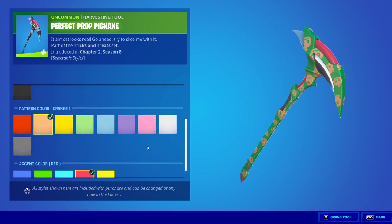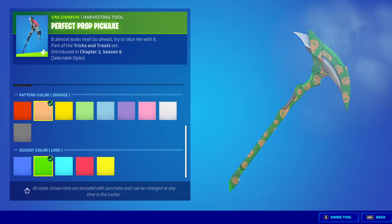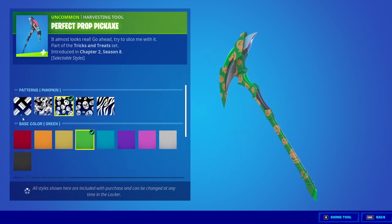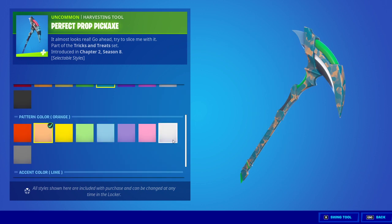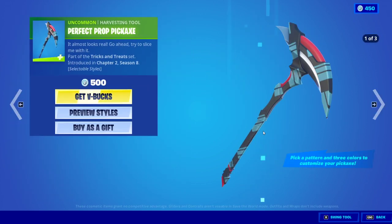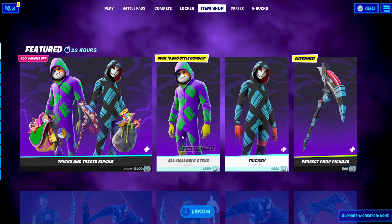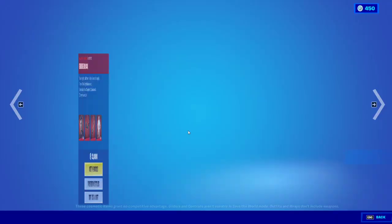On the top you can change it too — yeah, that looks cool. Maybe stripes... yeah, that looks cool. The pickaxe is 500 V-Bucks and the whole bundle is 2,000 V-Bucks.